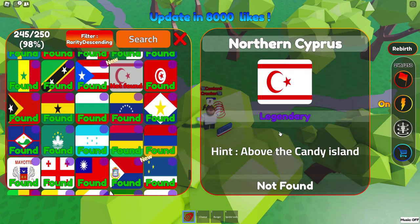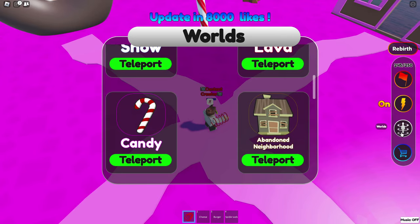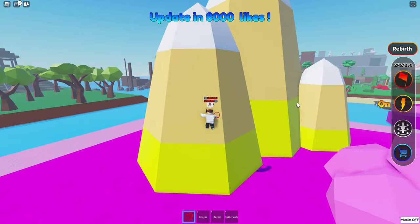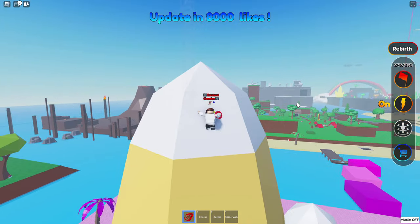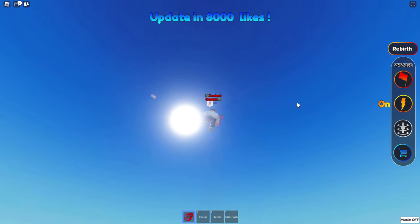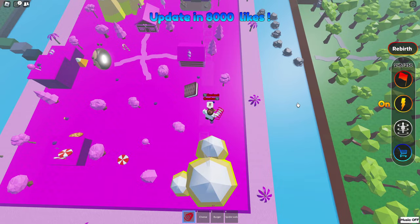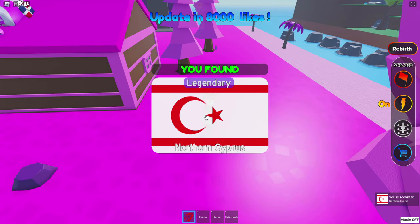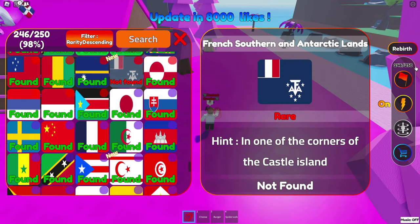Above the Candy Island — candy, we go. What do you mean? Oh my, this doesn't look fun. It's not that bad, I thought there was like a bunch of jumps or something. Oh, there we go — Northern Cyprus, yes! And one of the corners of Castle Island.